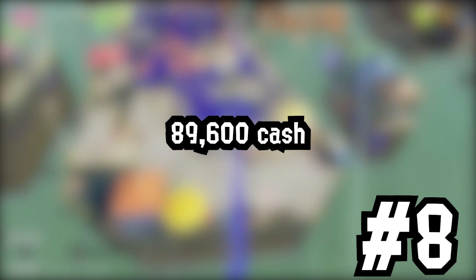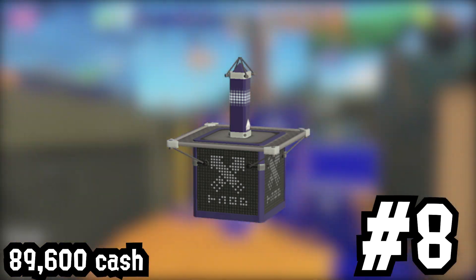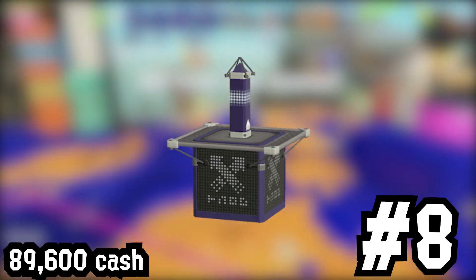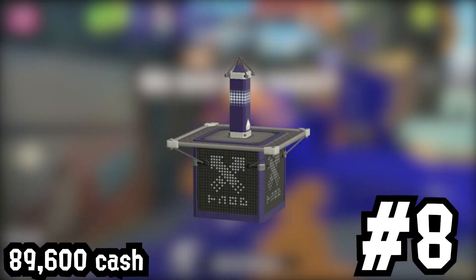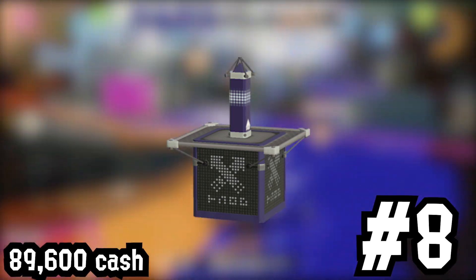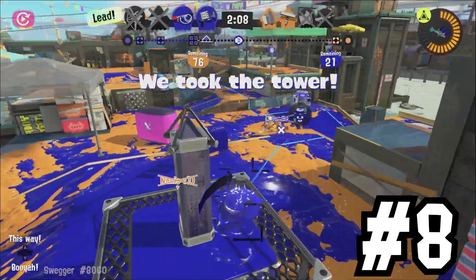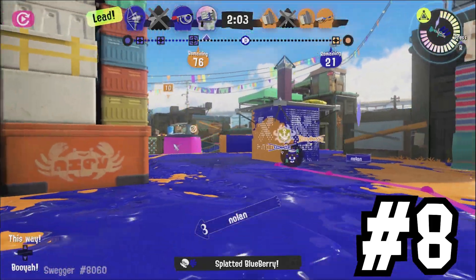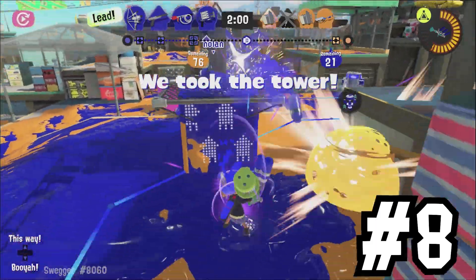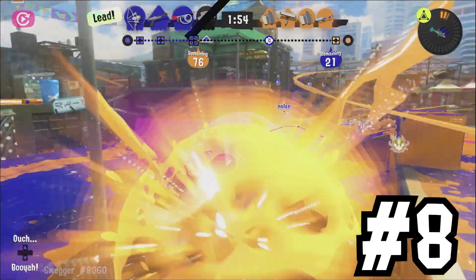At our number 8 spot, costing 89,600 cash, is the Tower Control Tower from the Anarchy Battle mode. The Tower Control Tower and game mode has made an appearance in every single Splatoon game so far. It has the appearance of a large cube with a stake on top of it, and has a grate around the top part of the cube. You can swim through the grate parts in PvP, and you can even ink the walls of the tower. For people who absolutely adore the Tower Control game mode, I can see this being a worthwhile investment to add to your locker as a decoration, really showing your love and commitment for the game mode.